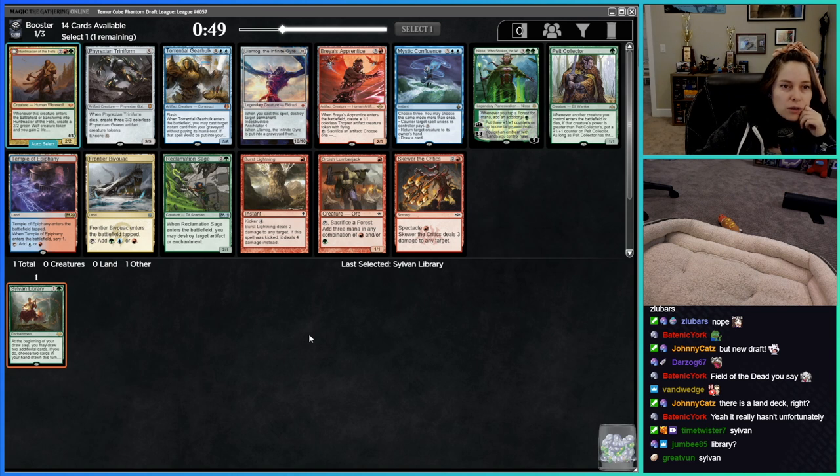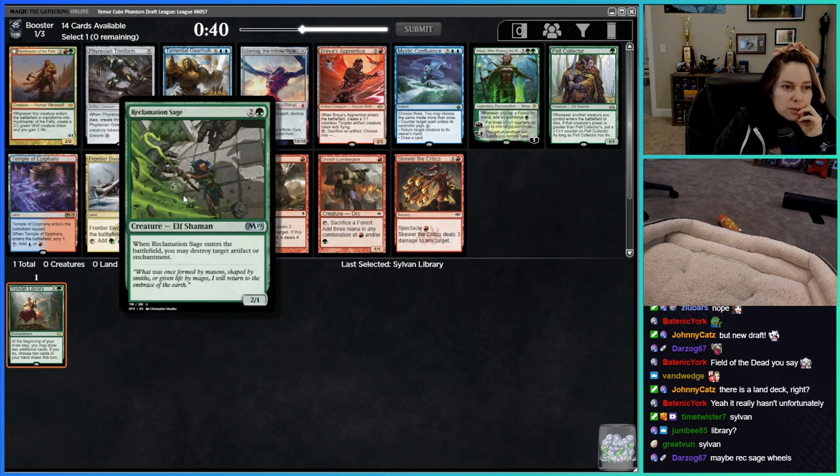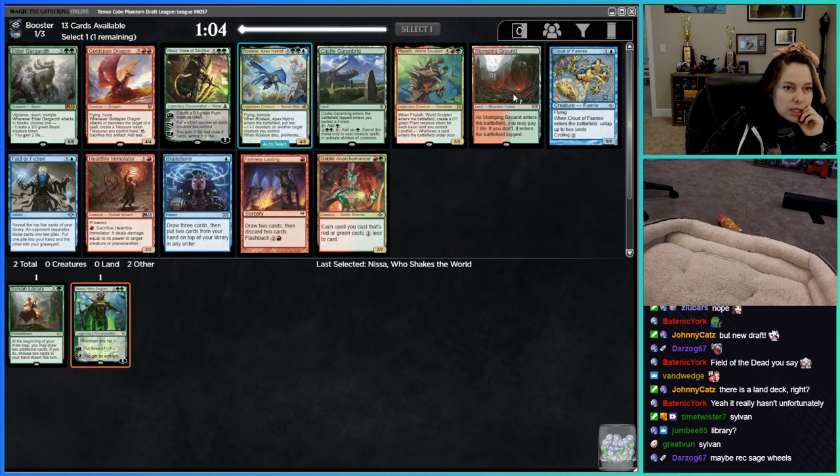There's a Mystic Confluence which is obviously awesome, but it's kind of a sketchier pick following a Sylvan Library. I would love Rex Age — this card looks like it's very good in this cube actually. But I think this is just a pretty clear follow-up pick.